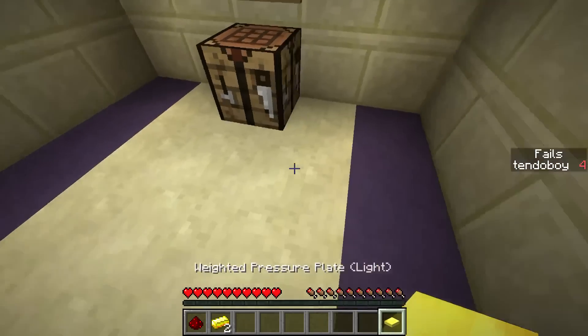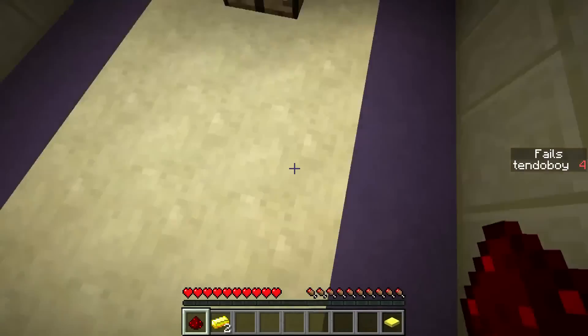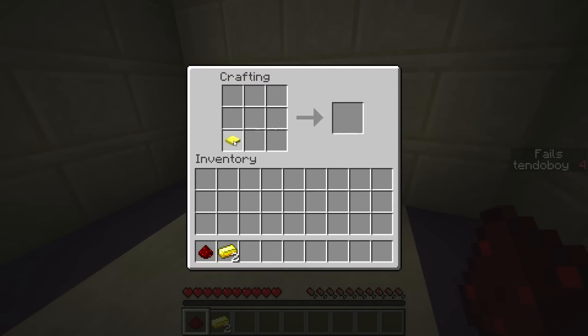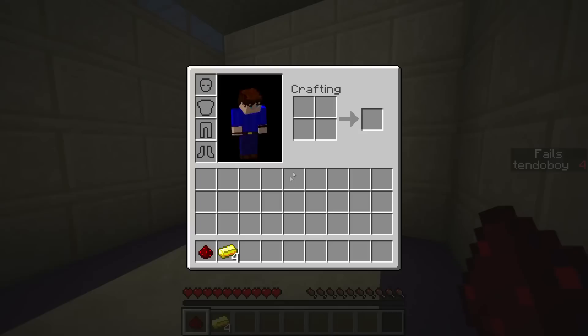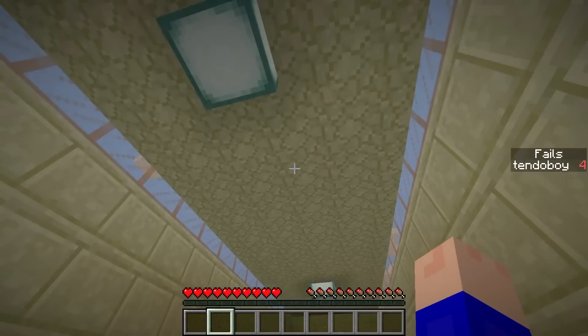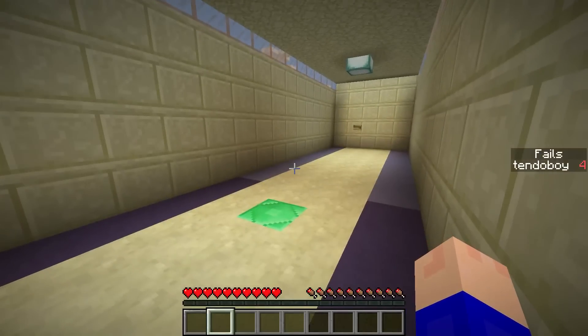I'm guessing we can't place that anywhere - and no, we can't place that anywhere. We already broke the map because you can't turn weighted pressure plates back into gold. Let me just cheat real quick and I'll be back when I fix that. Okay, I gave myself four gold ingots. I was thinking we could make gold boots - and gold boots are the answer to it.